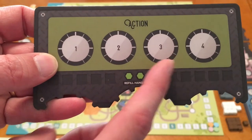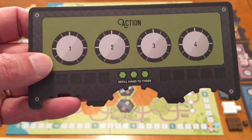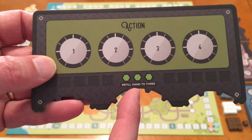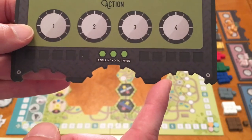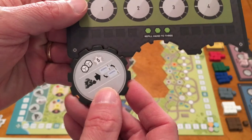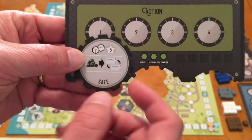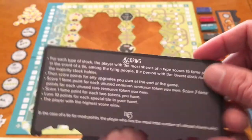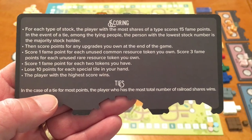The player board has four action spots. When you use coal or whistles, place one token on each spot to track which actions you've done. It also reminds you to refill your hand to three tiles. There are three spots for upgrade tiles — they fit in with little cogs — but don't get too attached, because other players can steal them by paying the resources you paid plus one additional rare good. The back of the player board shows your scoring breakdown and tiebreaker rules.